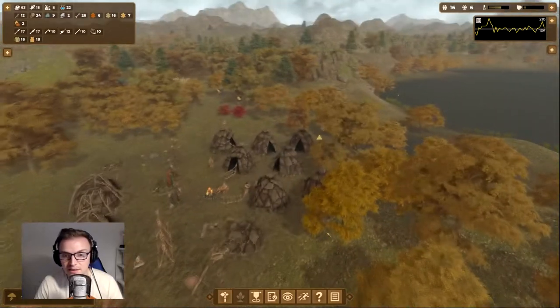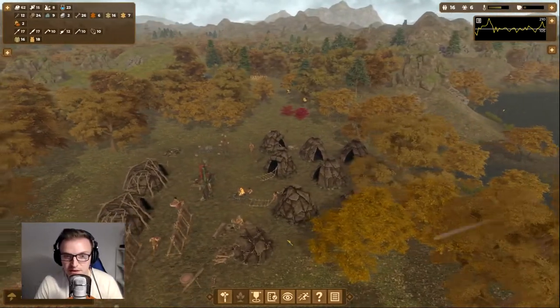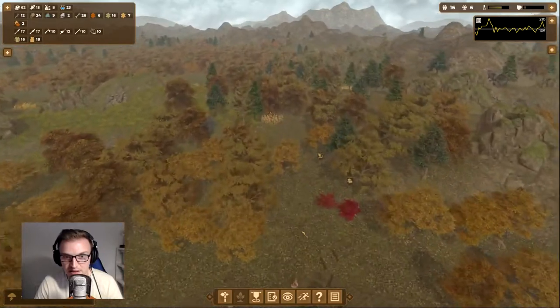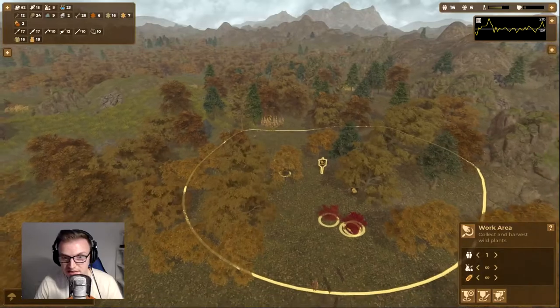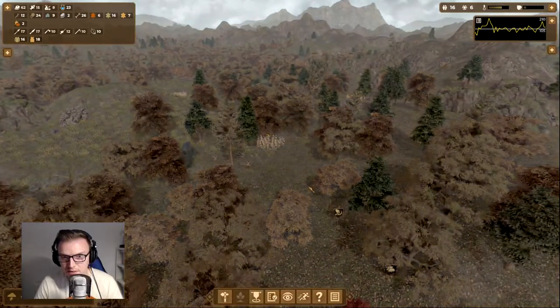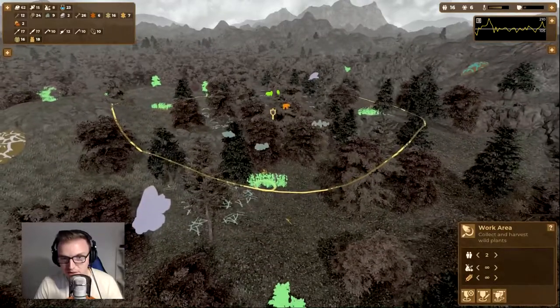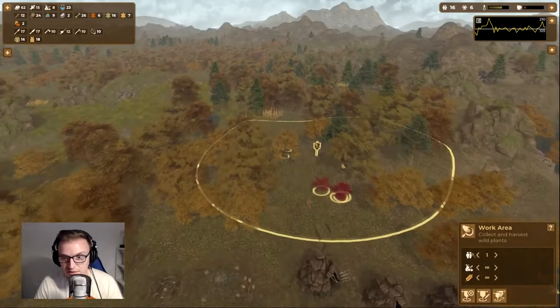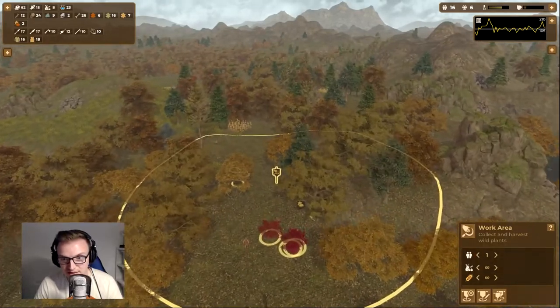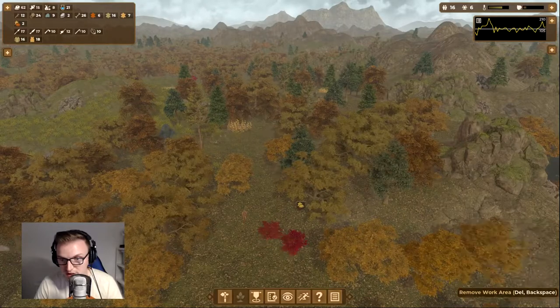Now we've got a storm — our second storm. I don't know if it affects us at all or if people can get struck by lightning, but that hasn't happened yet. It is now full so hopefully people will be collecting grain. That's really important. I don't think anybody can collect anything from this area, so I'm just going to remove this work area for now.